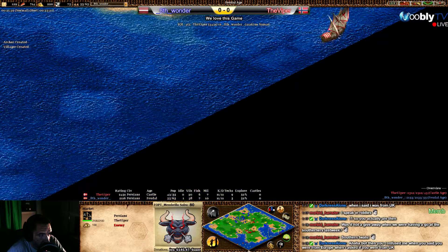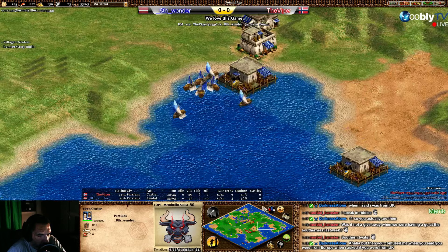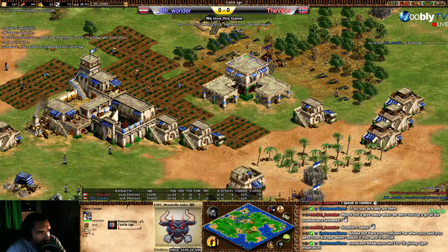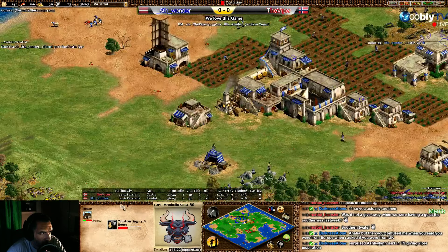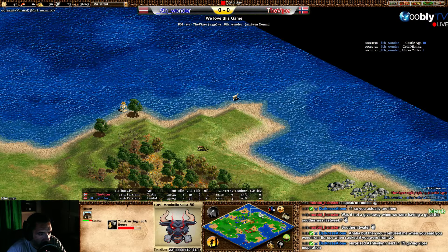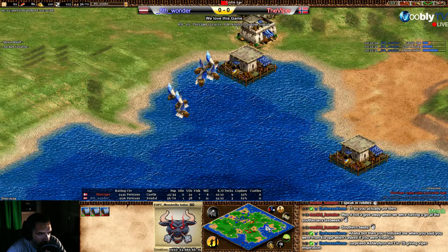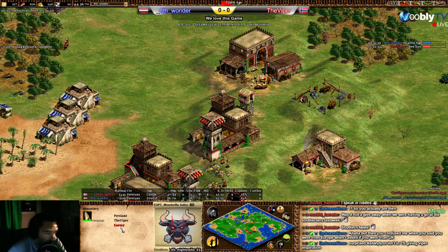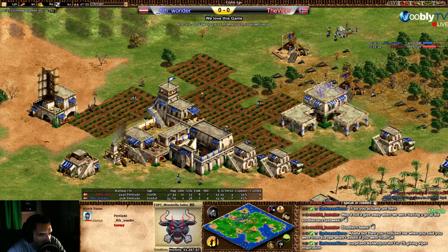He's checking the resources and going to mine stone. He's about to go up to Castle Age with a good economy — gold at the back, doing a siege workshop though, which is a concern. If Wonder adds stables he might be okay with good gold and food incoming. He's just tricking Viper, sending galleys away to protect fishing ships — staying alive. Now doing the dock, siege workshop, and a monastery ready for future knights.